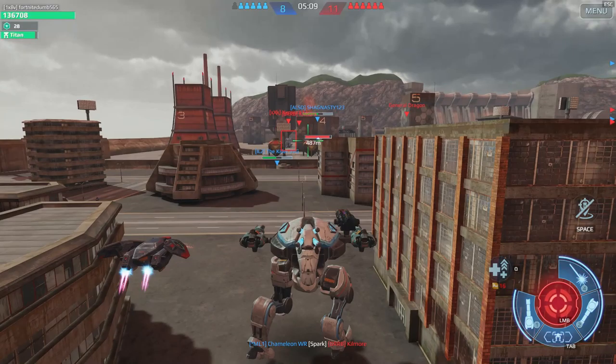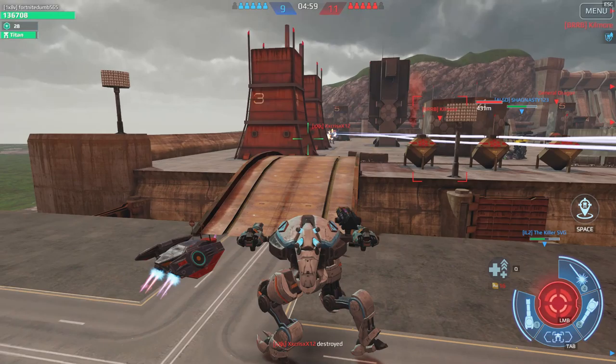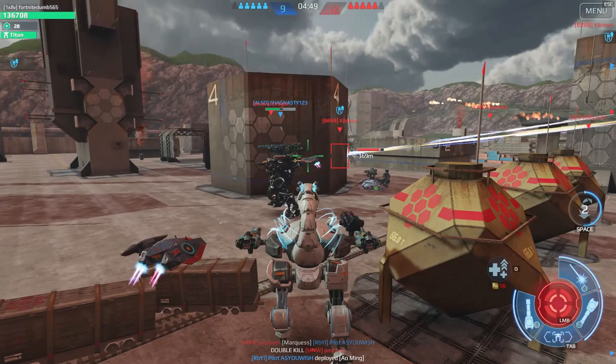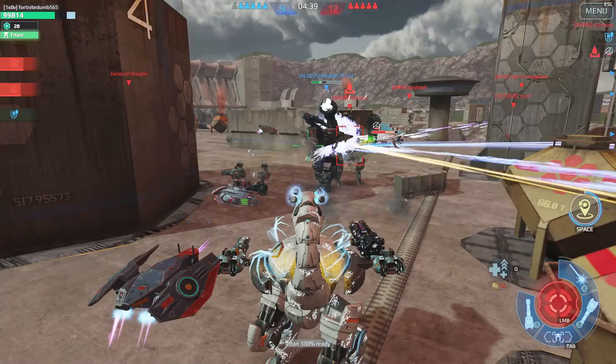I have a counter to the Ravana, so we're good. The Ravana doesn't have many counters, but let me tell you — any robot that can teleport is a counter to the Ravana, any robot that has a dash ability is a counter to the Ravana, and any robot with stealth except for the flying robots is a counter to the Ravana.